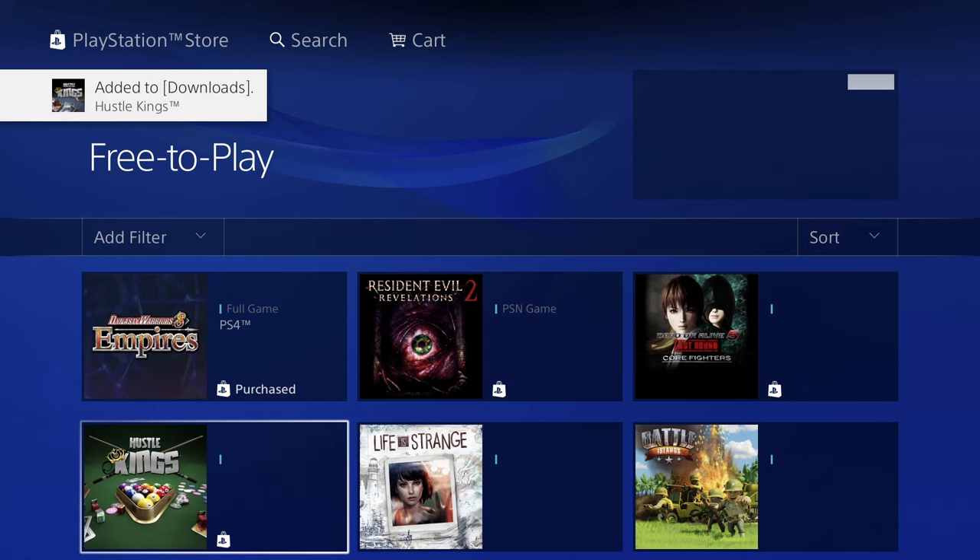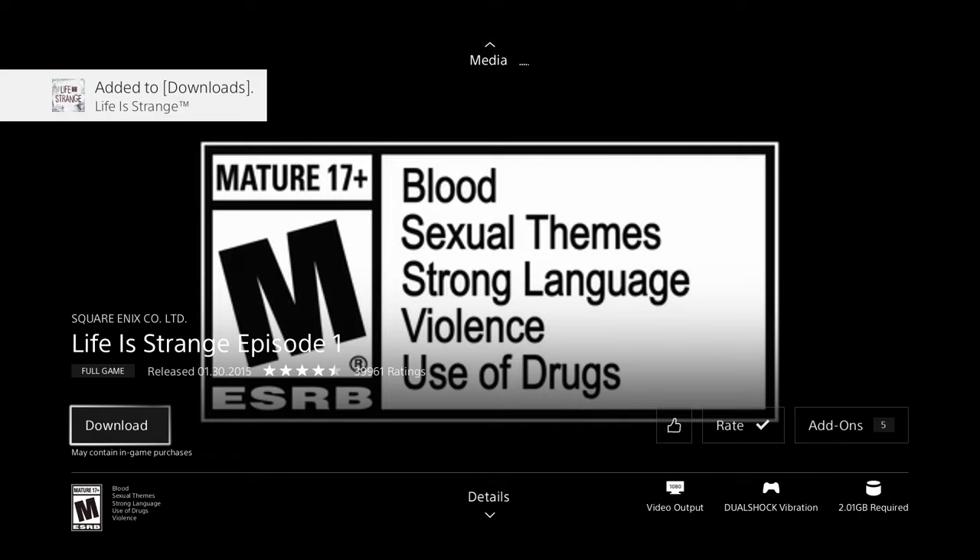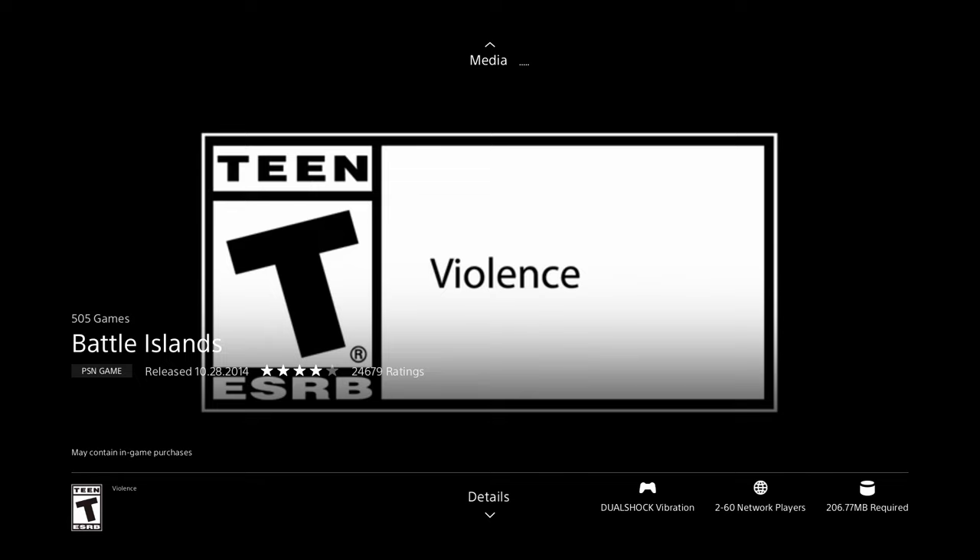Once that begins downloading, let's keep going. We have Life is Strange Episode 1 full game — no price shown, which is perfect. Let's press download — it's not asking to verify any payment information, which confirms it's free. We're in the free section after all. Then we have Battle Island at 206 megabytes — less than half a gig, so download will be quite fast.